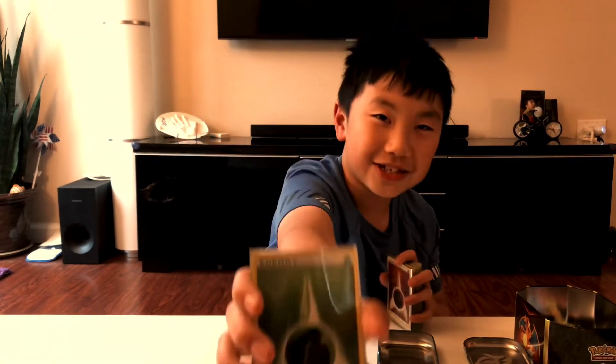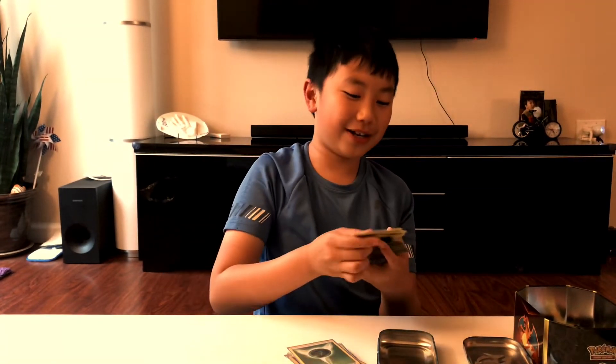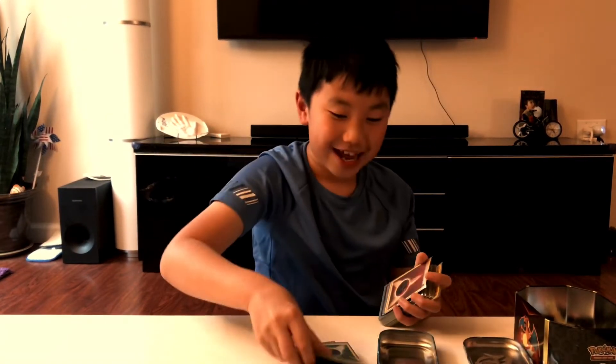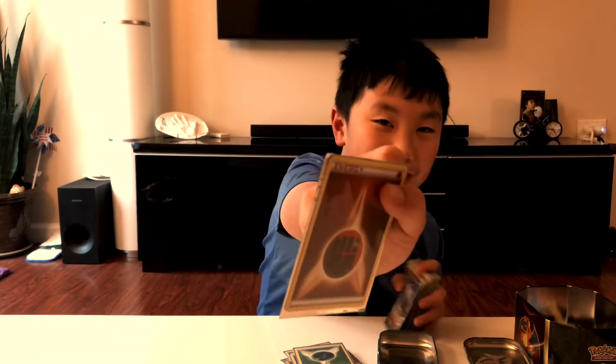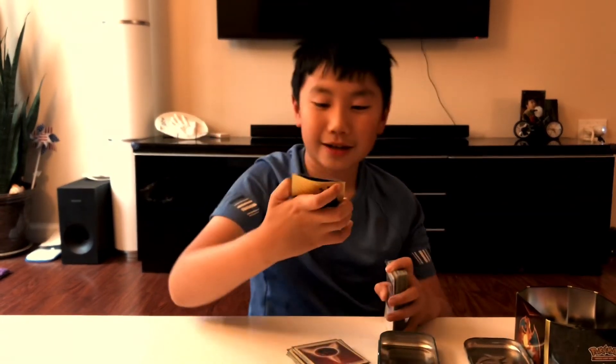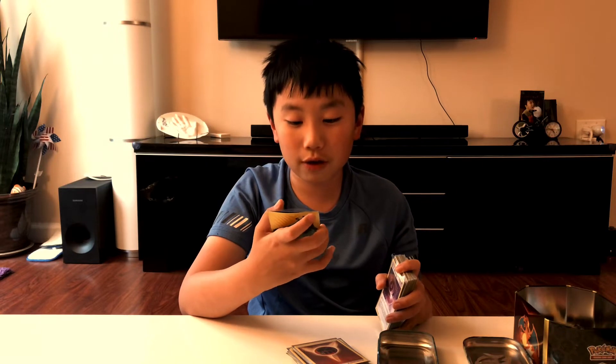And then a Grass energy, another Fighting energy, another Grass energy, and another Fighting energy. The special thing is - remember the Stonjourner? Well now we have a Stonjourner V. Stonjourner V has 220 health and it can do 150 damage.